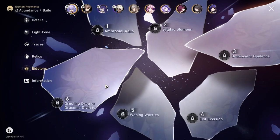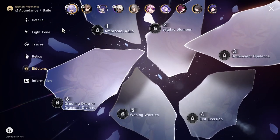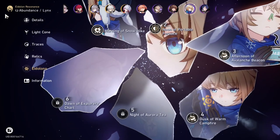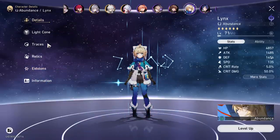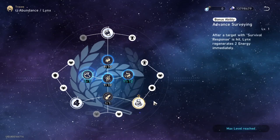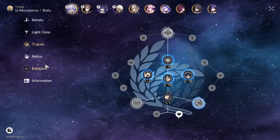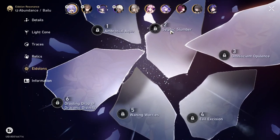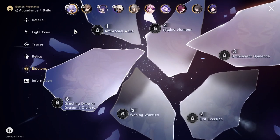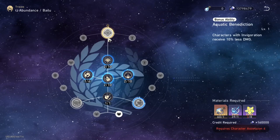As for Eidolons — E0 Gallagher will suffer. E0 Gallagher will not have the same comfortability as someone like Lynx, even though I have E4 Lynx. Because Lynx by herself has a cleanse from her ult, and that's nice. However, Gallagher at E0 does not have any cleanse — he will suffer. At E2, you will have some comfortability and more team options, so he will not be as restricted.